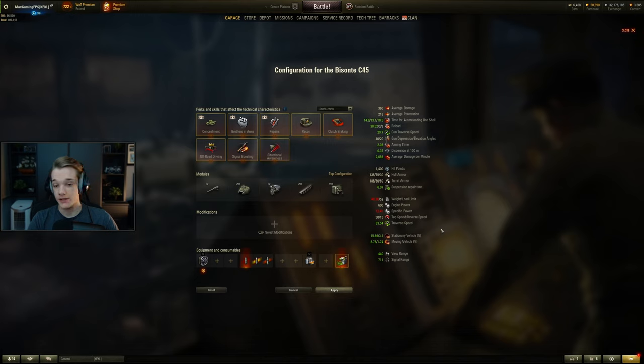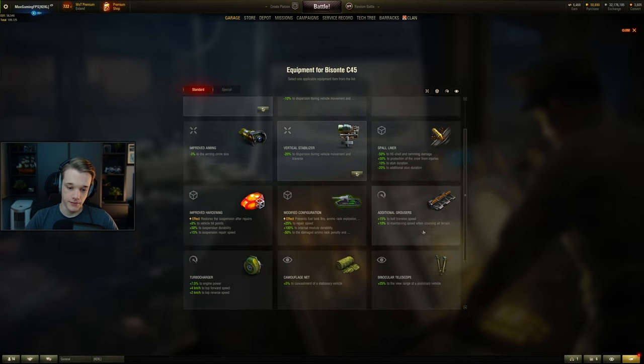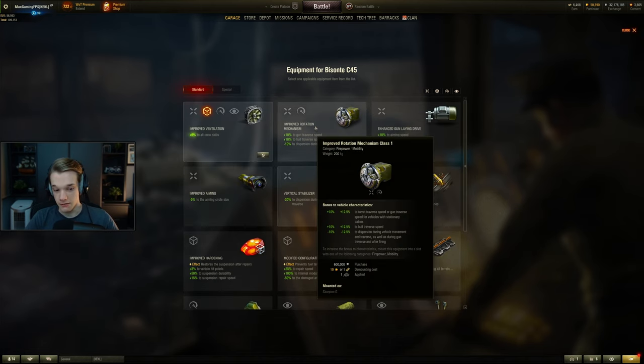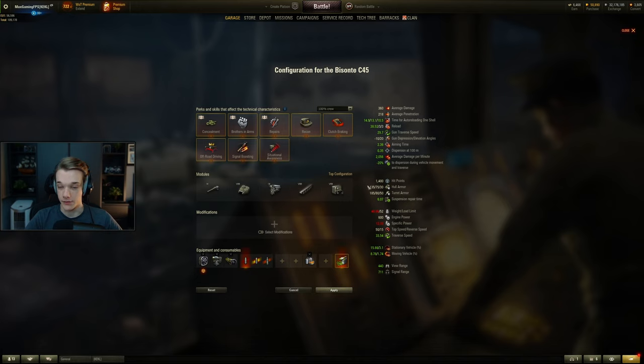It doesn't have good dispersion — 0.37 base. You're going to need V-stab on this thing because it doesn't get good dispersion values, and then for the final slot you're probably going to want to choose either IRM or improved aiming, to be quite honest. Either of them are going to help you out because, as I said, dispersion values aren't good, and the actual accuracy of the tank is not that good either. And if you're not using food, it's even worse.